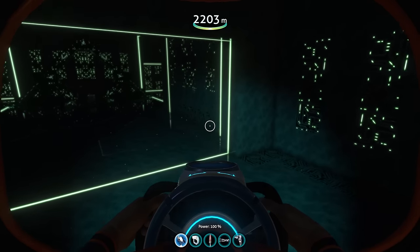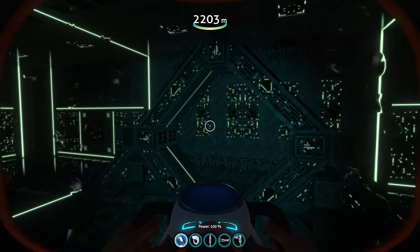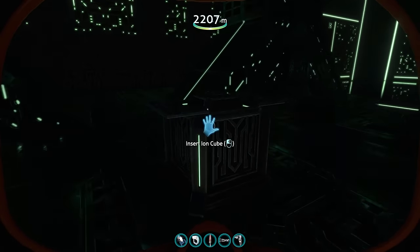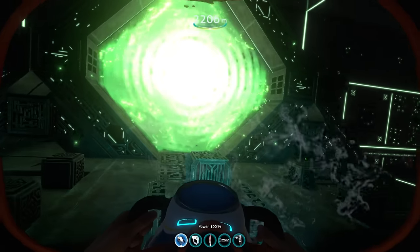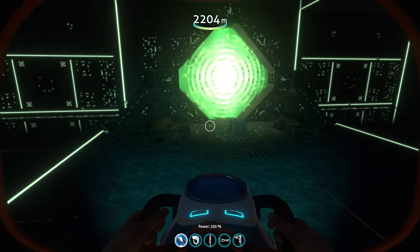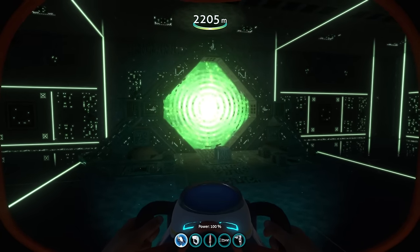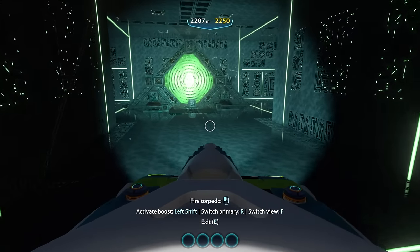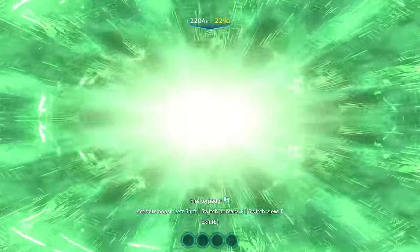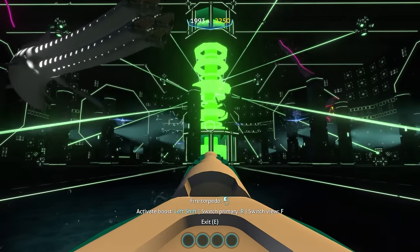The alien base itself doesn't have much — just an interesting teleporter and an ion cube. Activating the teleporter, and interestingly, you can actually bring the sock tank with you through it. Let's go ahead and bring one through. Ladies and gentlemen, this leads to the final boss of Subnautica — yes, there is now a final boss.